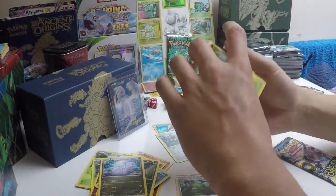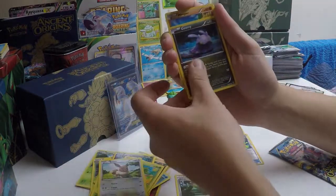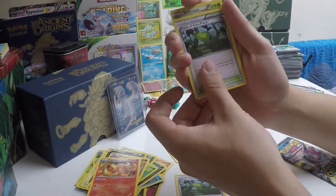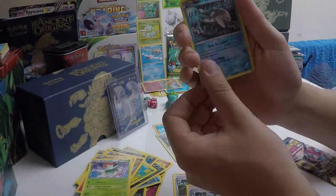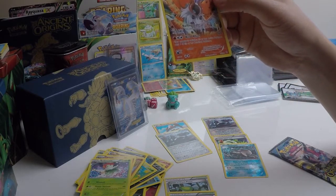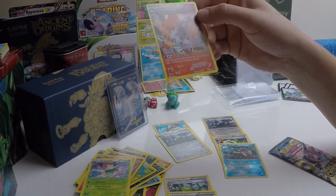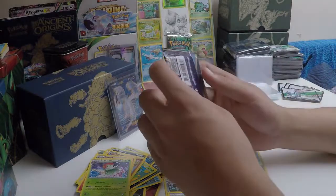Moving on to pack three. We've got another Combee, an Oddish, an Eevee, a Goomy, a Wooper, Flareon, Forest of Giant Plants, a Bellossom, a Reverse Relicanth, and a Volcarona with Ancient Traits for our rare. Its ancient trait is Stop — preventing all effects of your opponent's abilities — which is quite interesting.